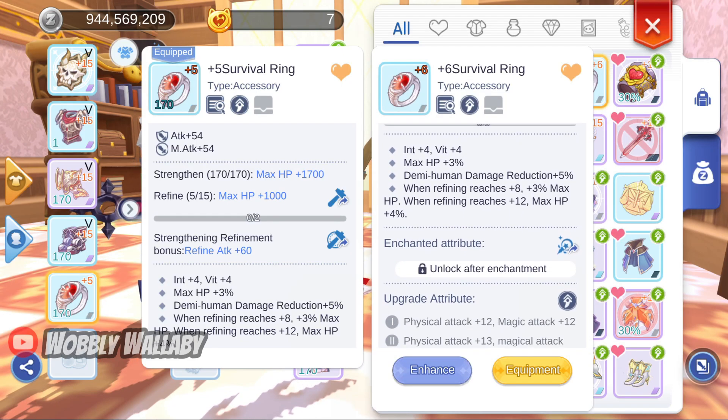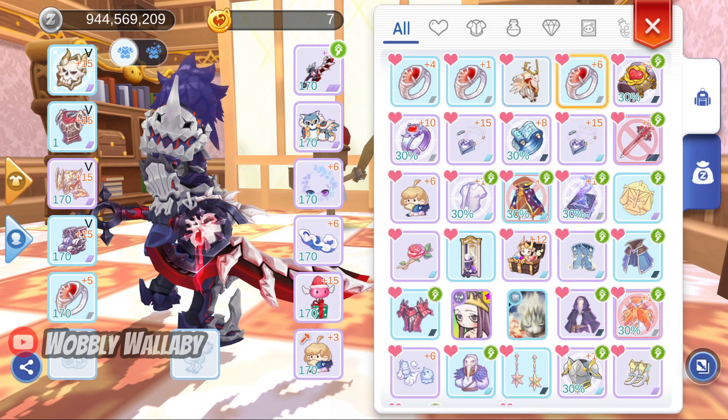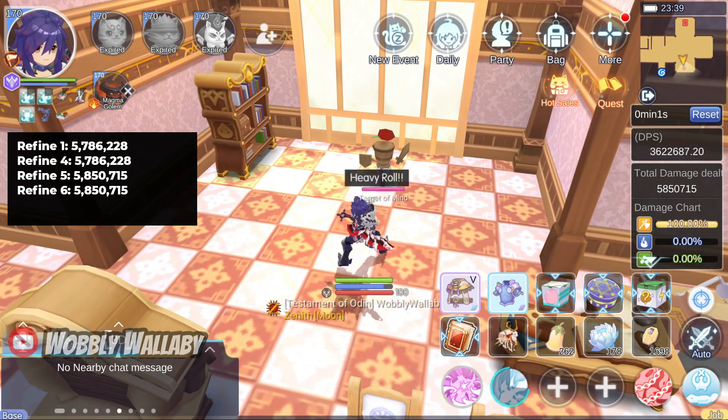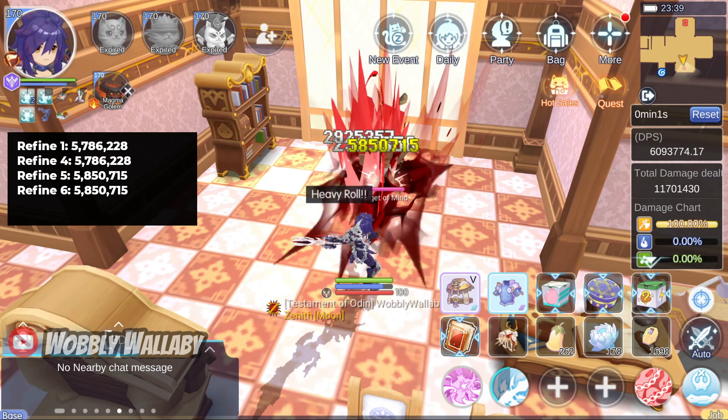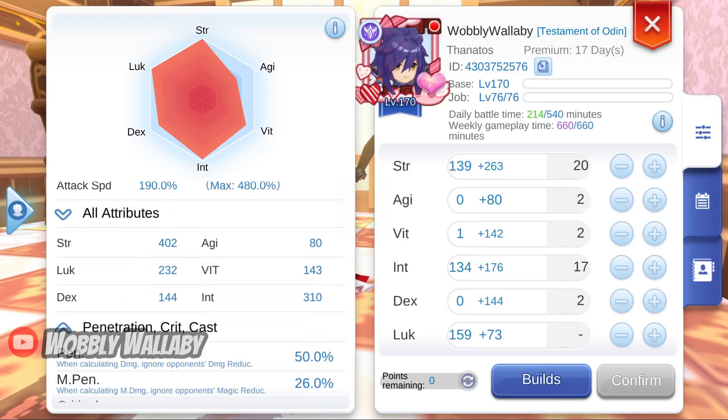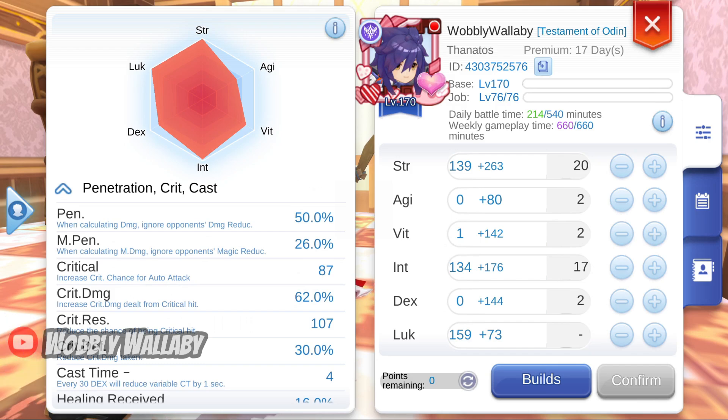I equip a Clean Plus 6 Refine Survival Ring. I again hit for 5.85 million damage, which is the same as Refine 5. We wouldn't expect another change until Refine 10. Despite the damage change, if I check my stats, my Penetration is still at 50%, so the extra Penetration is hidden. I honestly wish the devs were more transparent about this and actually showed the Penetration correctly in the stats page.